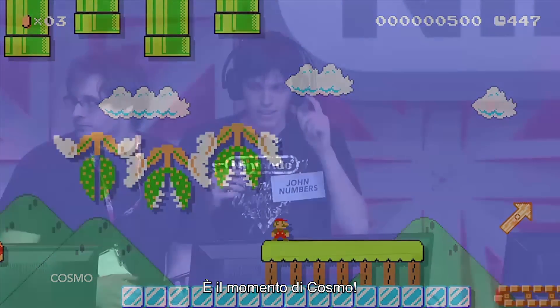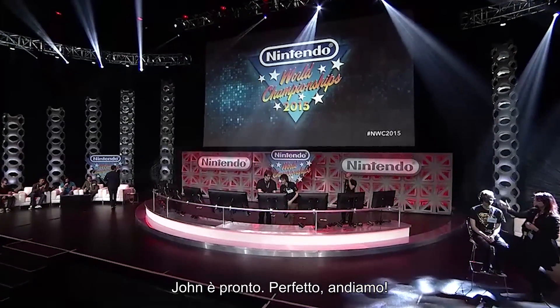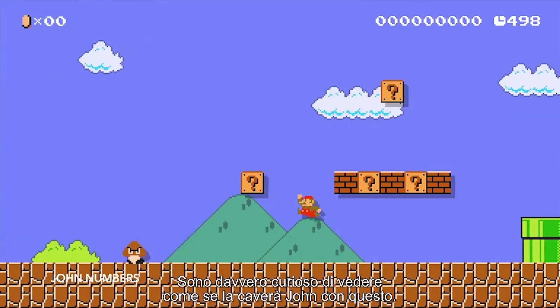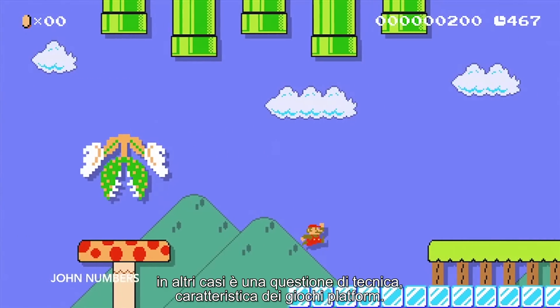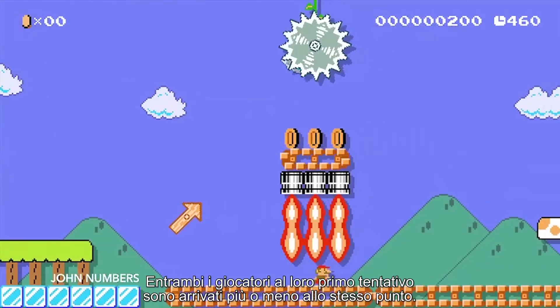It's time for Cosmo — John is ready. All right, let's start it. I'm really looking forward to seeing how John handles this one. There are also different kinds of difficulties. Sometimes you just need to figure out what you need to do. Other times it's a technical platforming sort of thing. Both players, on the first try, getting to a similar spot.